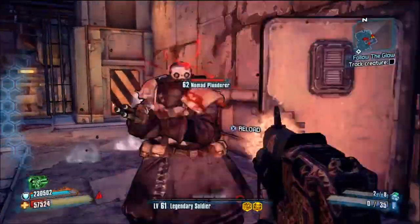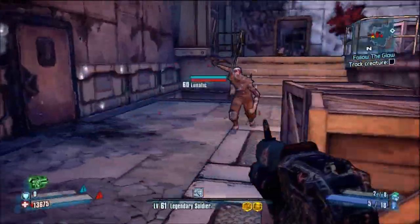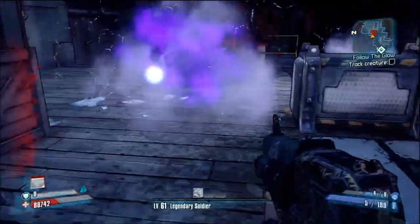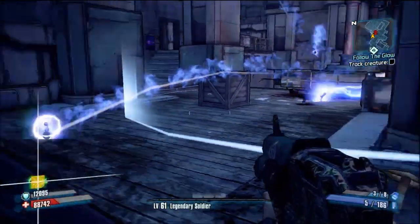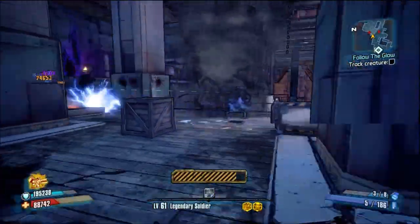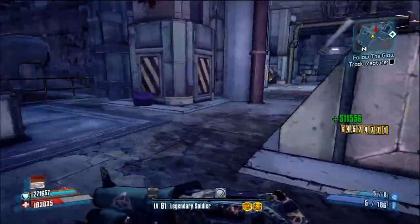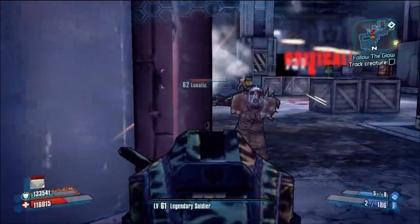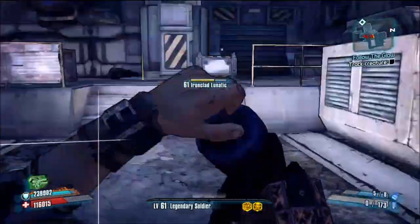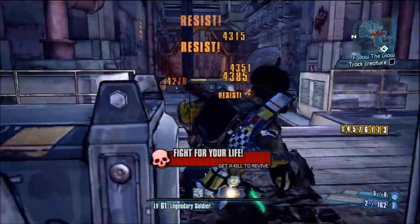Krieg is one of those characters. He's a lot closer than the other guys and has a lot of health-regenerating abilities, so having a shotgun that can do massive damage is helpful. He also has an ability in the far left tree, Bloodlust, where he gets stacks every time he damages someone. Depending on how many stacks he has, he gets an increase in magazine size — up to 500%. So this gun, which usually can only shoot twice, can end up shooting like eight times, and it's pretty fantastic when that happens.